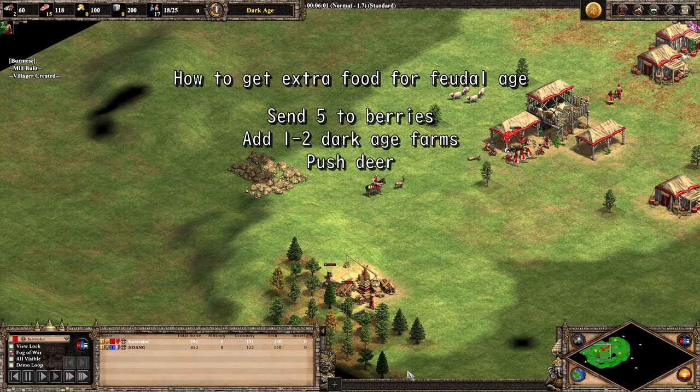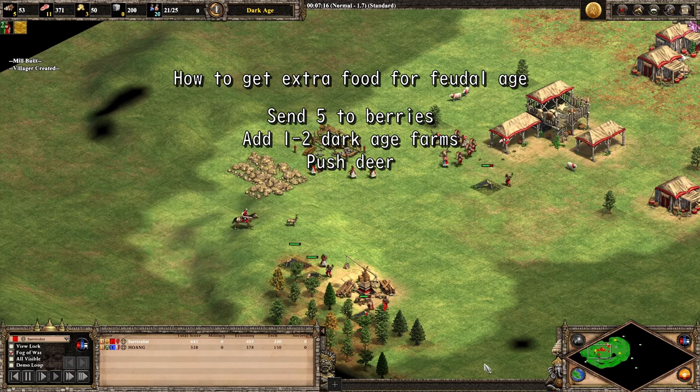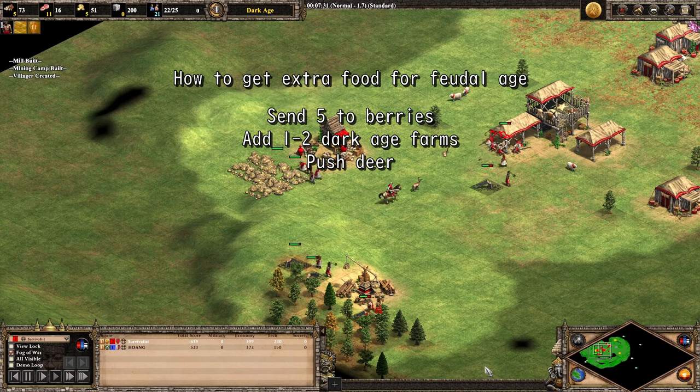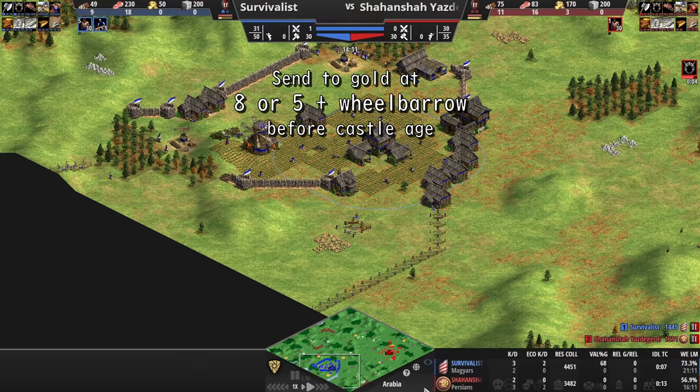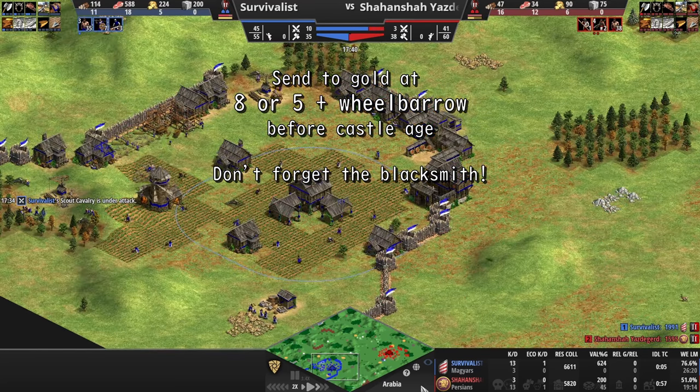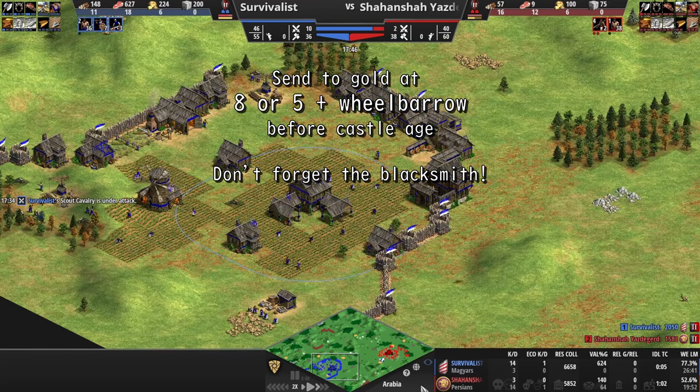If you can push deer while not idling your town center and also keeping your villagers working, then it might be worth it to push a few. Since you'll be sacrificing scouting time, you have to be very fast with the deer pushing so that you can still go to your opponent's base, as you need to know where to send your scouts later. Don't push deer if you're under 1000 elo, since there are probably major issues with your opening that are much higher priority. When playing scouts, send villagers to gold around 8 villagers or 5 plus wheelbarrow before starting castle age research. You'll also need a blacksmith before you can go up, since you need 2 feudal buildings. If you built an archery range for skirmishers, then you don't need the blacksmith to click up, but you'll want it for upgrades, so you should get it anyways.